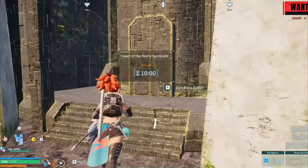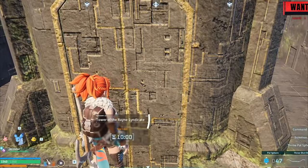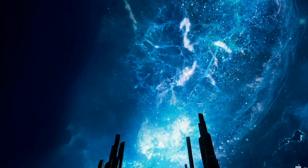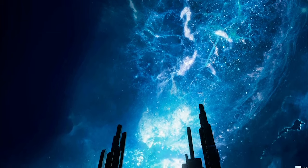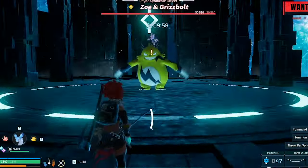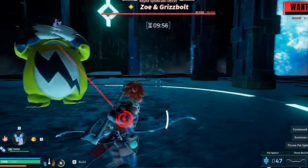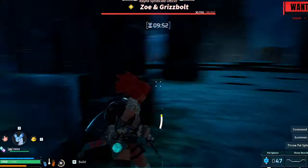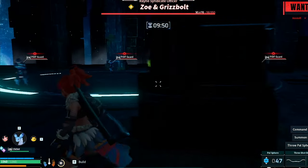Alright, so your goal when spawning in here — I'm just going to skip the cutscene because we've all seen it before — your goal is to get the guys that are trying to attack you to attack the Grisbolt instead. You can do so by hiding behind the walls. You want to get in his line of sight. Once you see him running away like that, you know you're good to go.